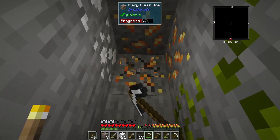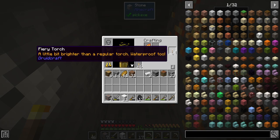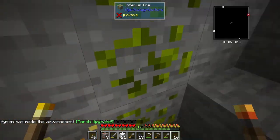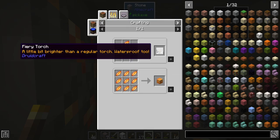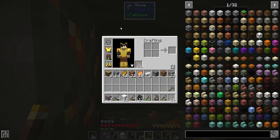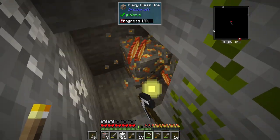With fiery glass ore and some sticks we can make up torches — they're a little bit brighter than a regular torch and apparently waterproof too. We can use those while mining instead of using up coal, since coal is quite a useful resource. If you hover over it and hit U, other than making the torches or blocks of fiery glass, it's not super useful except as fuel — it smelts 12 items, whereas coal is just 8. So yeah, just an alternative; I thought I'd mention it when you guys are mining.